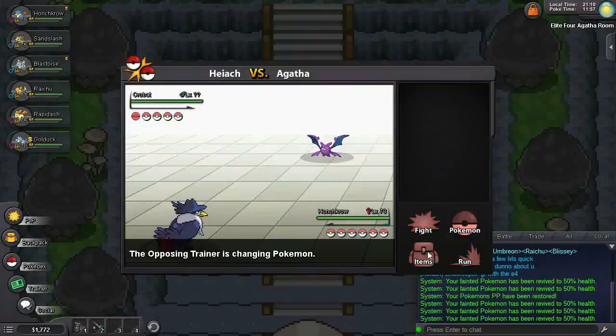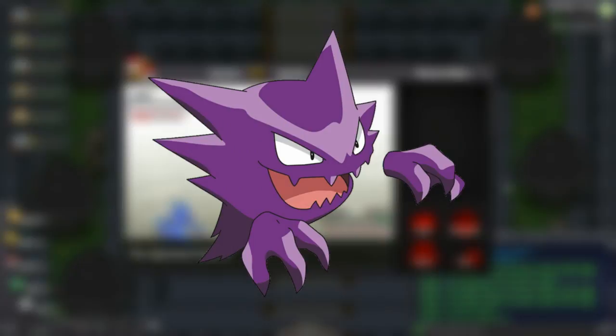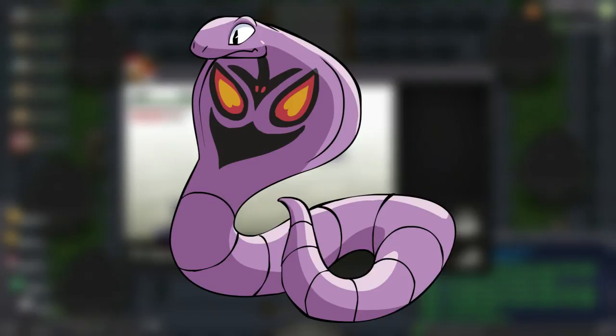Then it's onto Crobat, who's Poison-Flying — so again, a decent Psychic move should KO him fairly quickly. It wouldn't hurt if you have a couple of Thunderbolts left over either. Haunter is next — a non-max evolution Pokemon in a gym battle. Treat him much the same as you did Gengar, although note that he has Hex, which will do double damage if your Pokemon has a status effect on them. On to Arbok, who is pure Poison. If you've got a Ground-type on your team, now's his turn to dish out some pain. Or you could just Psychic the poor little snake to death.